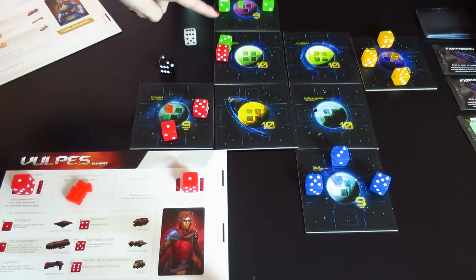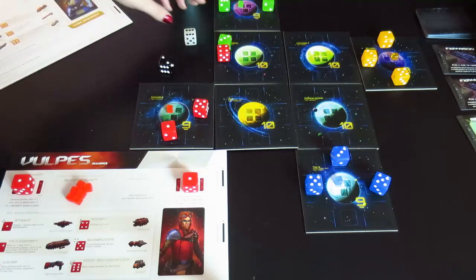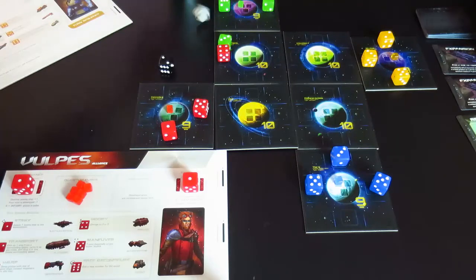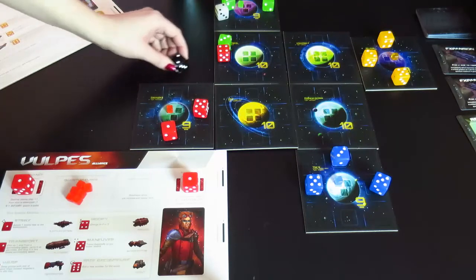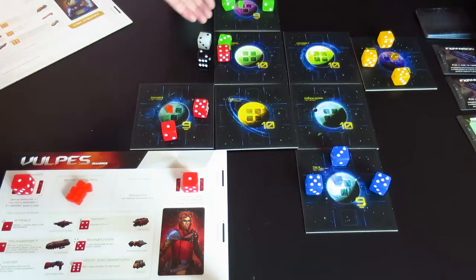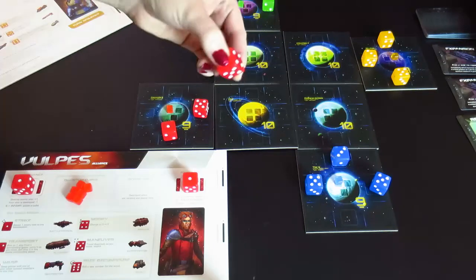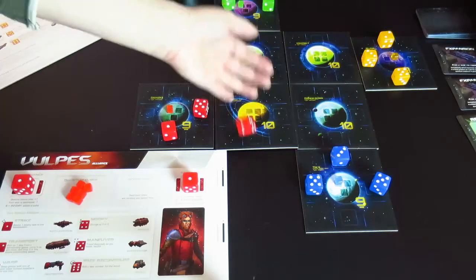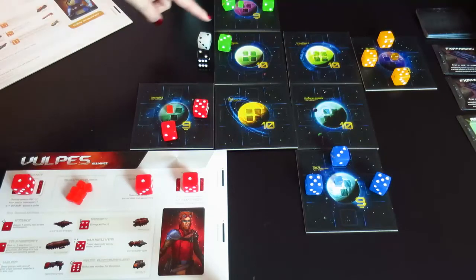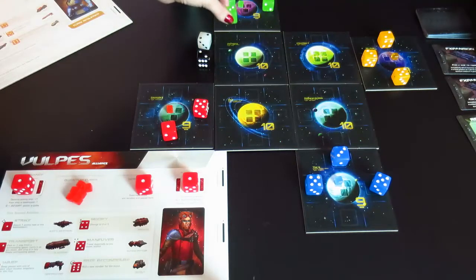When a ship moves into a space with another ship, this is only possible if you're trying to attack. The attacker rolls a die, the defender rolls a die, the sum is added together — I've got five versus six — and the lower number wins. If the attacker wins, the defender loses the ship, re-rolls it, and places it in their scrapyard. The attacker can move into the space they attacked or move back to where they were before they attacked.